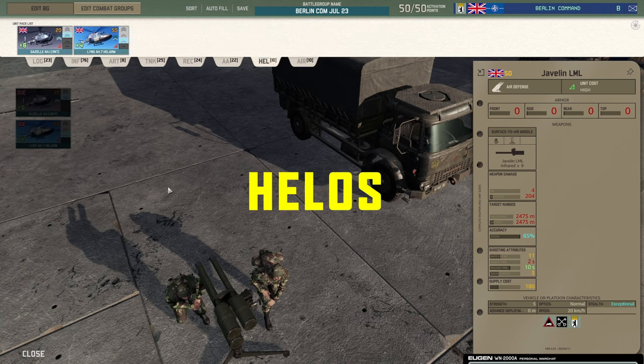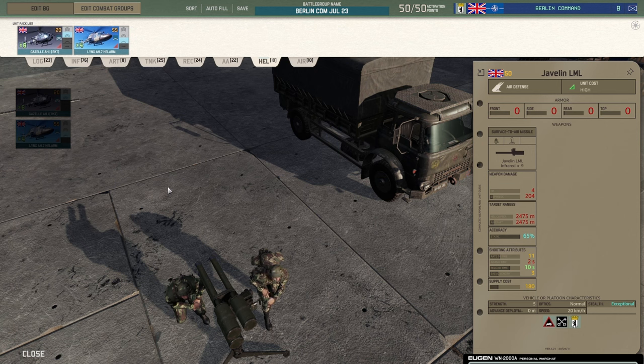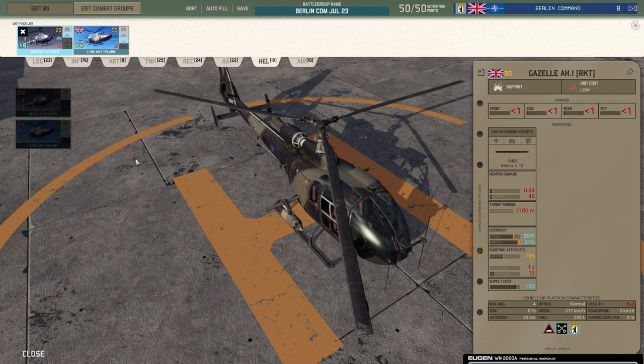Helicopters — you literally have no real choice here. You have two cards and two slots. You can either take those two cards or you can't. I took them because there's good benefit to both: rockets are very good at killing infantry, and the Hellfires are very good against vehicles. If you use them very carefully they will survive — you've just got to use them more defensively than aggressively. I think the days of the Gazelle rush or Gazelle push are gone, but defensively I think they're still very useful.